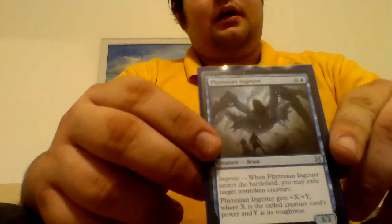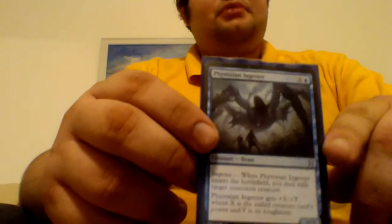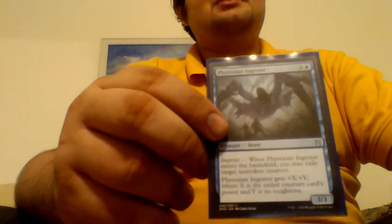I have a Phyrexian Ingester. It's 6 colorless and a blue, and it has Imprint so I can exile a creature and it gets +X/+X. It can get pretty nasty very quickly.